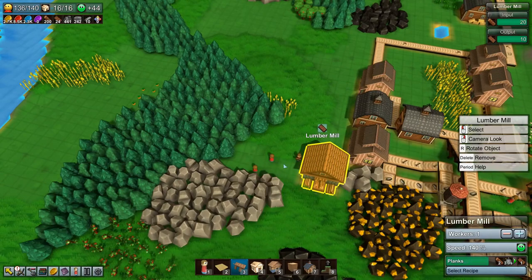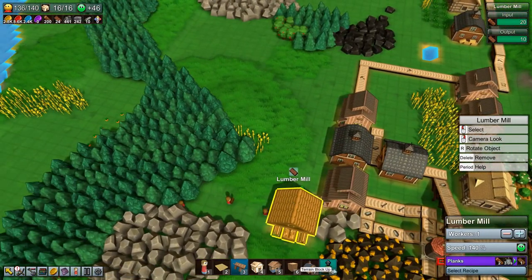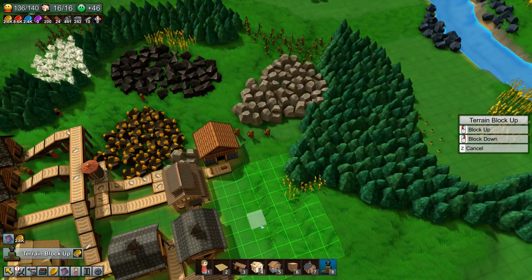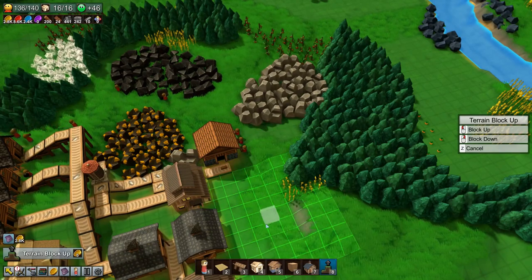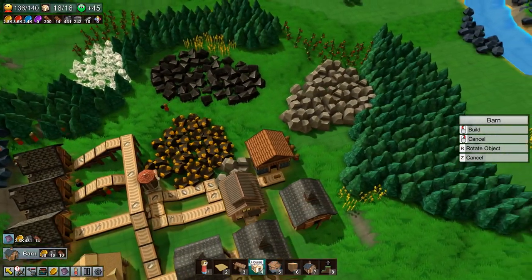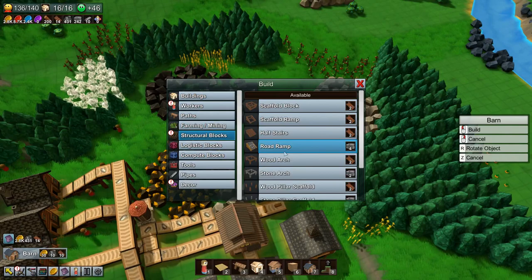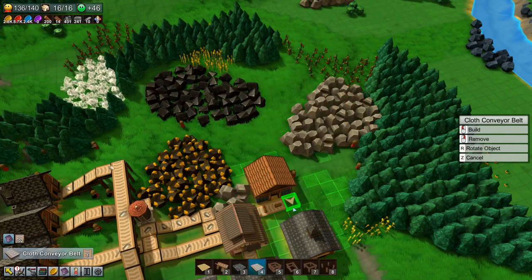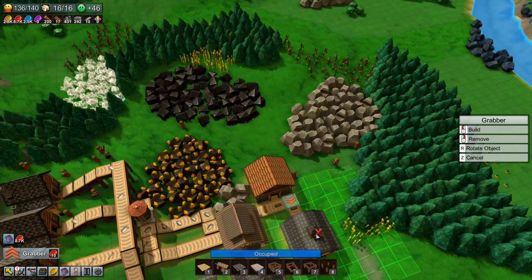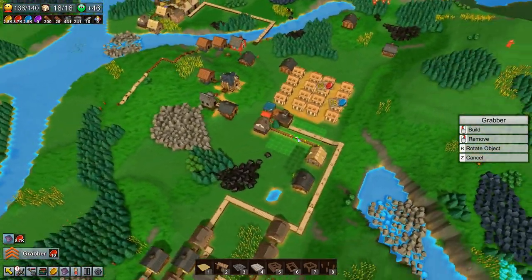These guys are having to walk a bit further now to get the wood in, but it's actually full of wood and planks. Let's be a bit sneaky here, level this out, and build a barn. I want to go to F3, get a conveyor belt going over there, build a grabber, and just fill up this barn with planks.